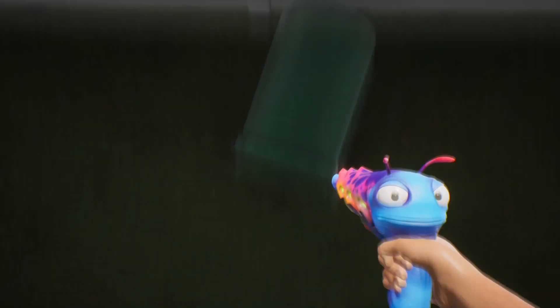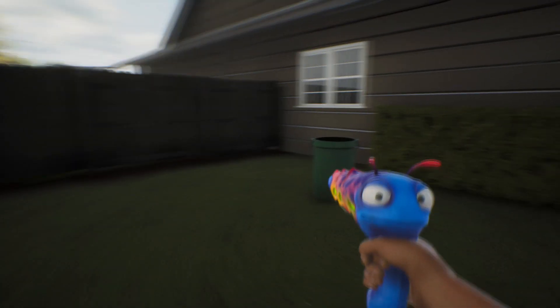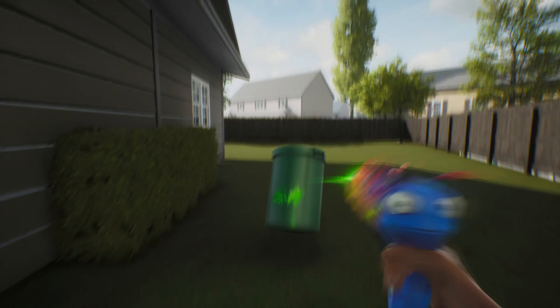Now once you're outside of the map you're going to use the first barrel that you have outside of the map and bring it to this fence that I show on screen, so that you can launch over it and get to the other backyard, which is basically the house where you start the game. There's going to be another barrel in that backyard — the one you shot over at the beginning — and you're going to use that barrel to get fully outside of the map.